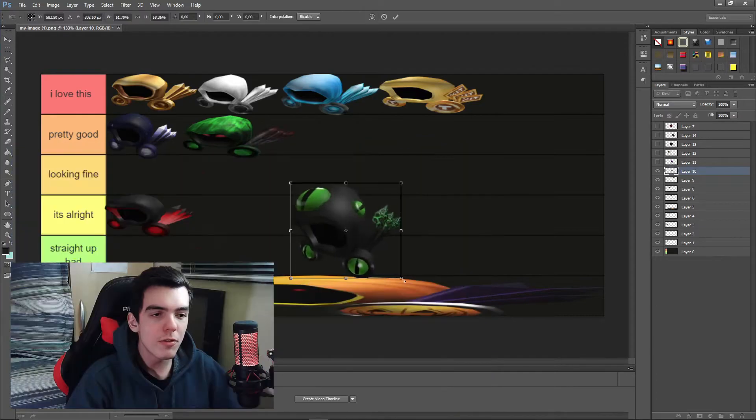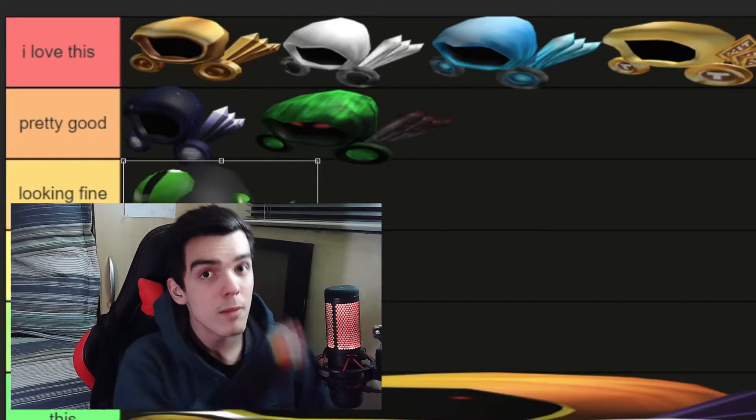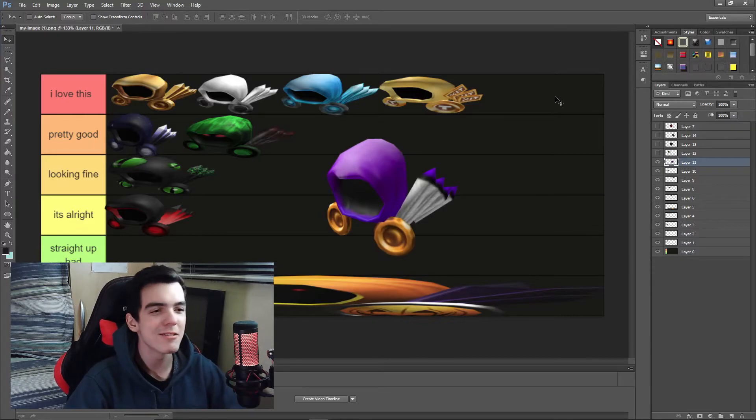Wait, is this the Dominus Master? Oh no, it's the Prefectus. This one does not have the appeal of a Dominus — it's just like a dark head with eyes in it. Just because of that, I'm going to put it in 'looking fine,' but also because it fits with my Roblox outfit.